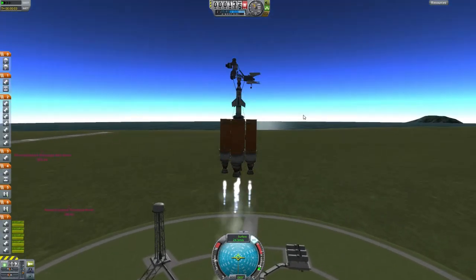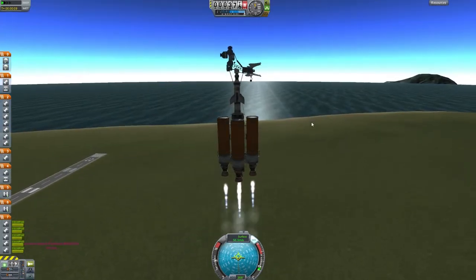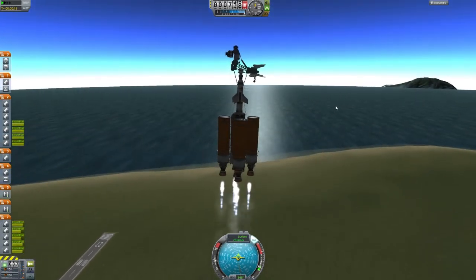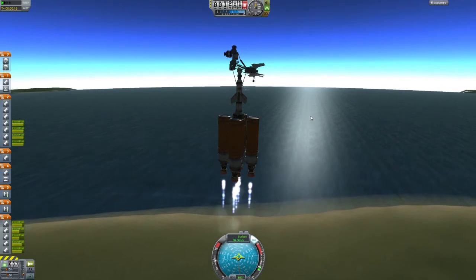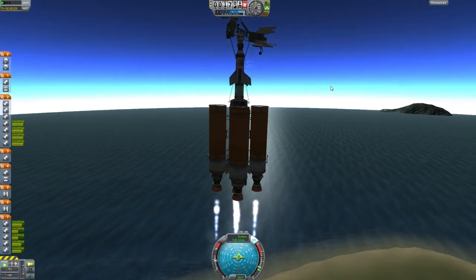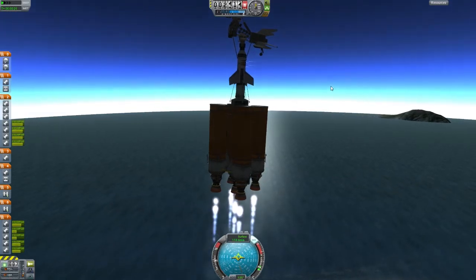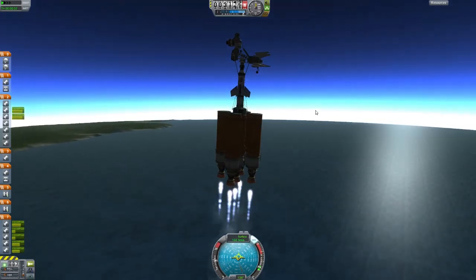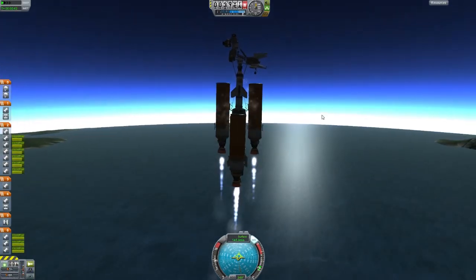What I ended up doing eventually - and I believe this is the last design - I ended up having two action groups for those. So we have one action group which just controls two of them, the two center ones. And then we have the other action group which toggles the four outer radial engines, so I can get some extra thrust sideways if I need to. I can toggle all six on, or I can use only two or four, so I have a bit more variety and options. Let's see how this one works out. It's tilting a little bit to the side, which is okay-ish. I guess it does mess up the orbit a little bit, but that's all right.